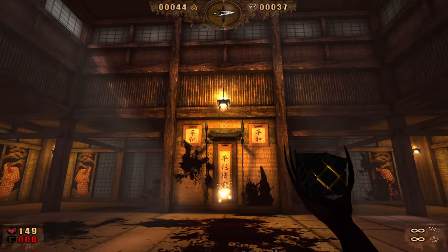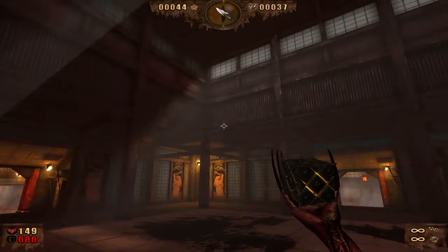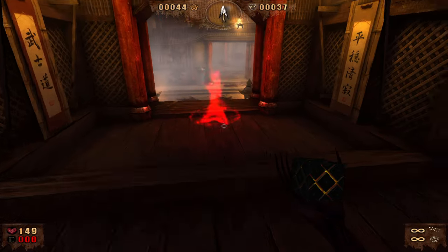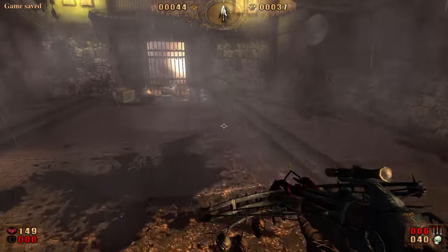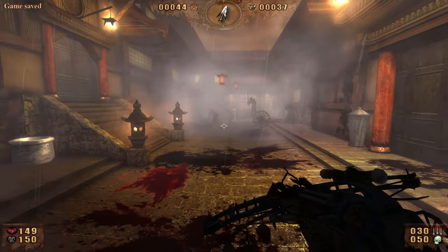This room is cool, it's like a training room. Without all the freaking blood everywhere it reminds me of the scene in the Matrix with Neo and Morpheus. All right, I only got — oh there we go, there's some more arrows over here, lots of ammo over here actually.